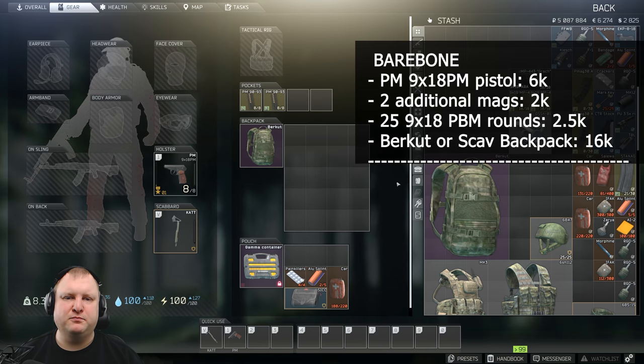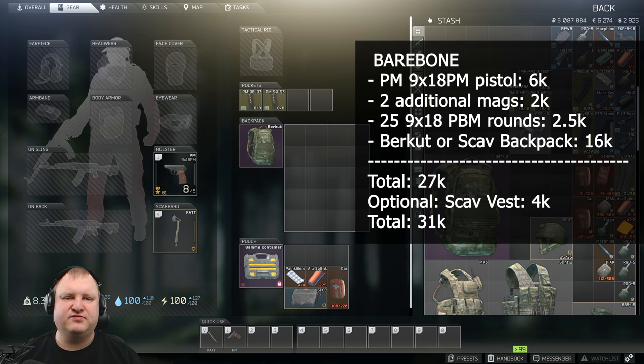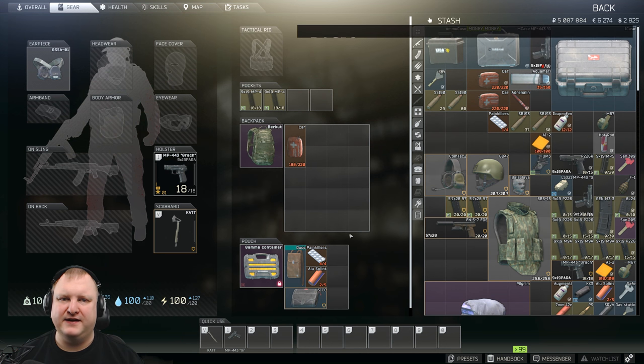The first build is a barebone build. It uses a PM 9x18 pistol, two additional mags, 25 rounds total, and a Burkut or Scav backpack — coming in at a total of 27k. If you want to add a tactical rig, a Scav vest on top of that to be able to use a Carmet kit on a hotkey, it comes in at 31k. Not that pricey, with lots of risk versus reward.